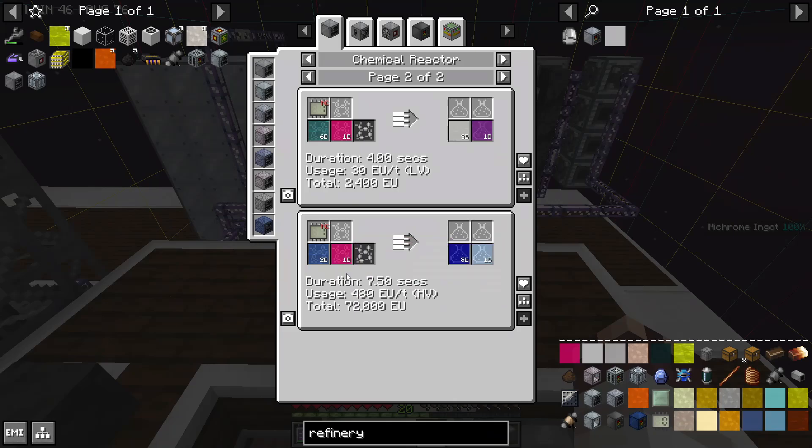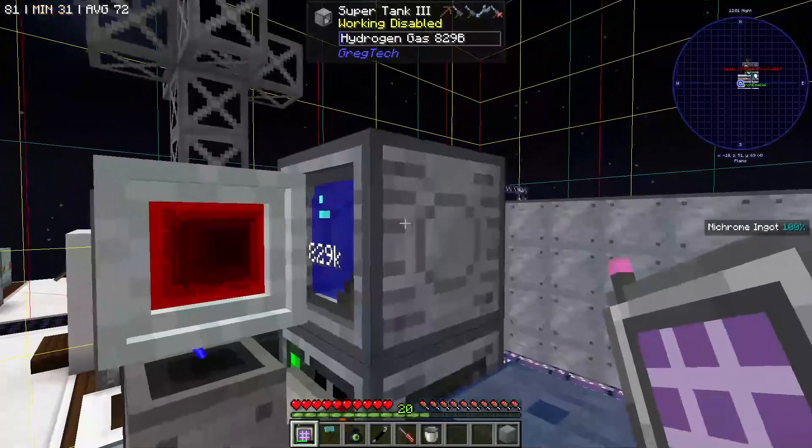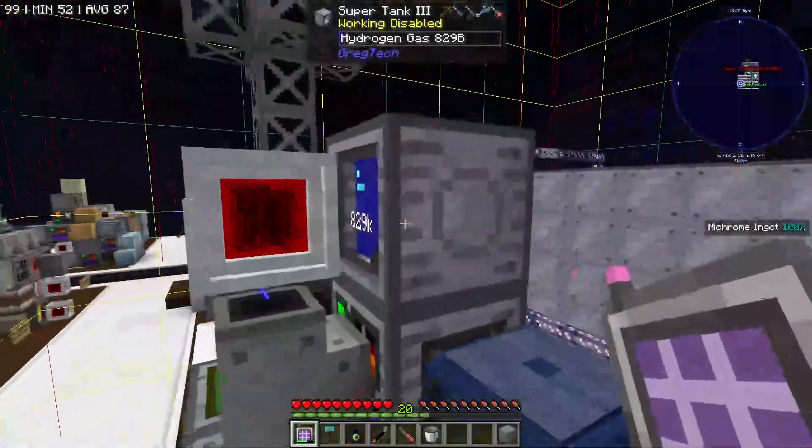Now we're cracking refinery gas into severely steam-cracked gas, which we put in this advanced distillery to make methane. The reason we want this methane is that you can turn methane into 8 hydrogen gas relatively quickly in an HV chemical reactor, which we needed a good source of hydrogen, and this is an amazing one. Thanks to this advanced chemical reactor, we now have 800 buckets of methane hydrogen, which is a lot compared to what we had before.